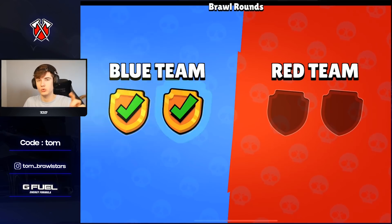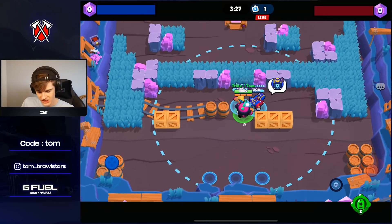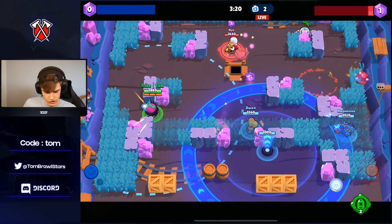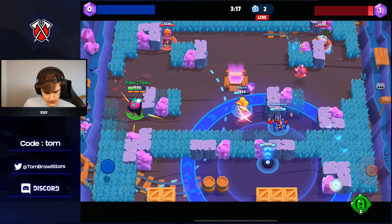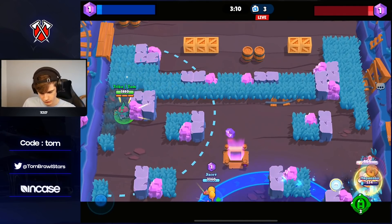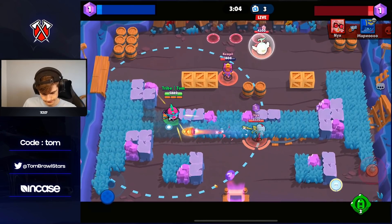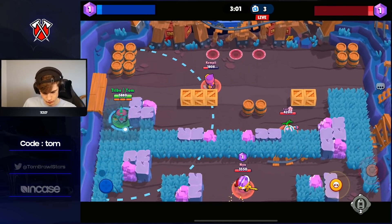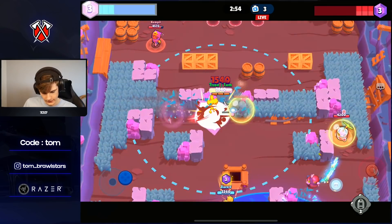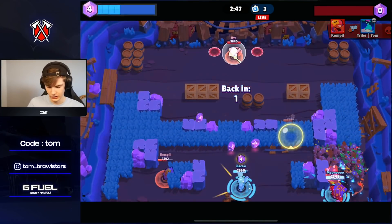Immediately I'm just feeling I'm getting my super a lot more than with the other star power — it feels very, very good. Jumping into the next game, it's going to be some Hard Rock Mine here, up against Sprout, Sandy, and Bell — some really good matchups. I'm pretty sure they can see me when I'm in the grass because of my range. We're pushing up and actually getting our super. Sandy's around this wall somewhere — we'll see if they push us by watching our super charge. We can actually just push them here.